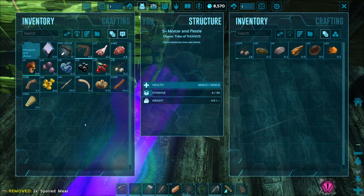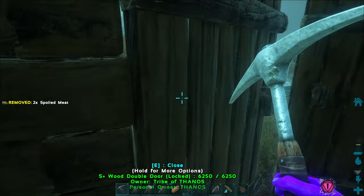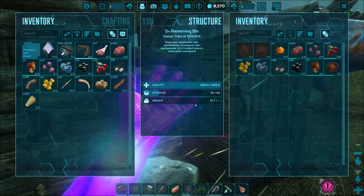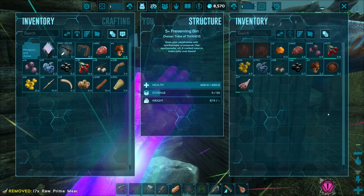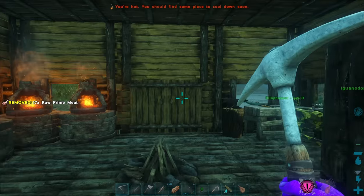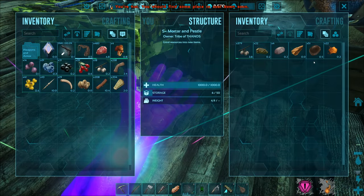Let me just put up some spoiled meat over here. Maybe I'll let some meat spoil in my inventory on purpose too, just to get a little more spoiled meat. I'll just let all that spoil — yeah, this is all spoiling in about four minutes, so if I split stack it out in my inventory, that's going to spoil very quickly, and we're going to get a lot of spoiled meat out of that — so that's going to be awesome.